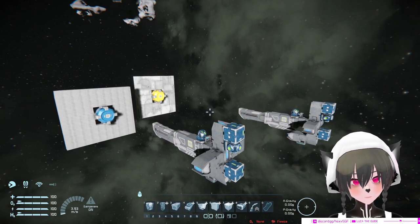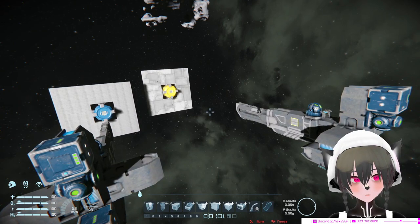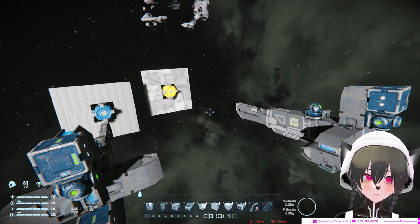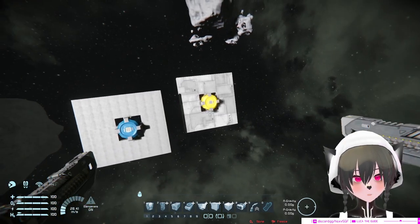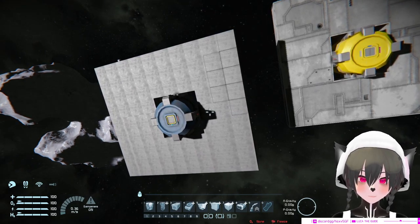Hey guys, what's up today? I'm gonna show you guys how to use blast door blocks to reinforce your ship's structural integrity from explosions. On the right here we have heavy armor, and on the left here we have blast doors.